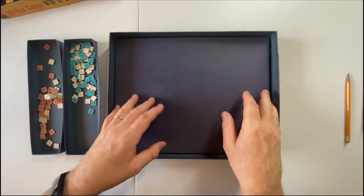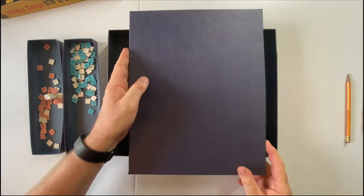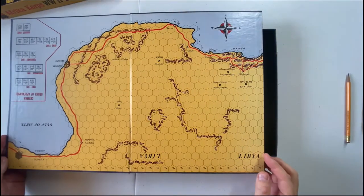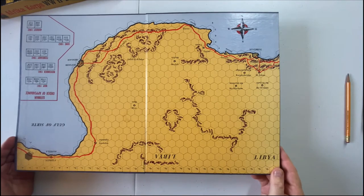We have a die to resolve combat, and a pencil because one of the turn markers is there — must have been left over when I was playing before. And by far my favorite element of the game, which is magnificent, is this four-panel map. We'll talk a little bit more about the battlefield as we go forward.